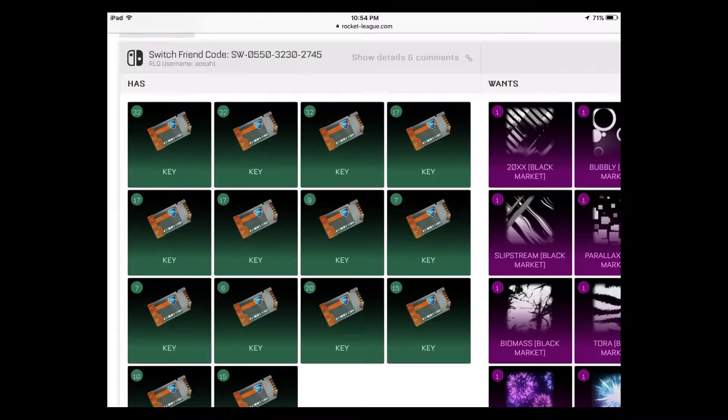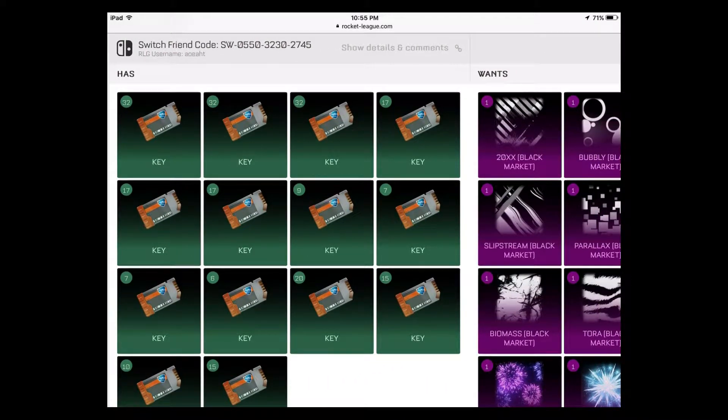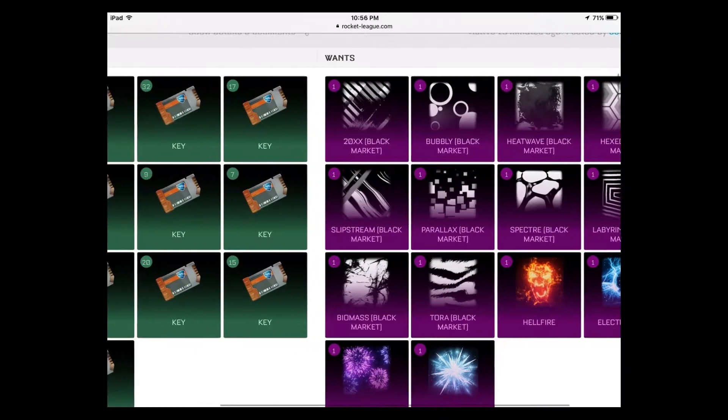The first three things on the left are all 32 keys. On the right: 20XX, Bubbly, and Heatwave — the three most expensive and sought-after black market decals. They're the same price because there's not a lot in circulation; they're all very sought after. The really good stuff like 20XX, Bubbly, and Heatwave — basically add 10 to 11 keys compared to what they go for on PC, Xbox, and PlayStation.